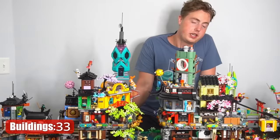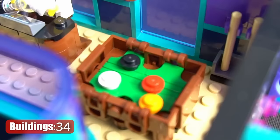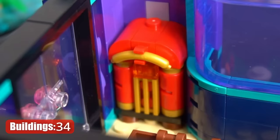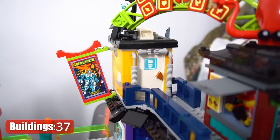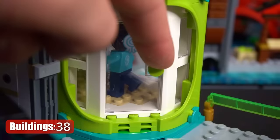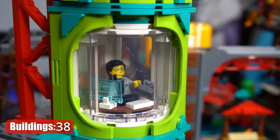I'm almost out of breath, but we're going to keep powering through. We've got Dareth's Karaoke Club with a pool table, jukebox machine — all the necessities. Above that, there's a tiny sushi stand and there's a toilet — we'll get to that later. And then we have the Apple Store with a bunch of iPhones. Above that, there's a little office for the man himself, Cyrus Borg.